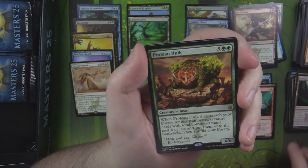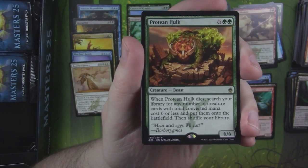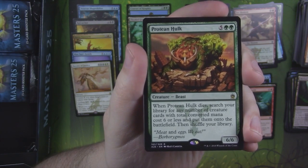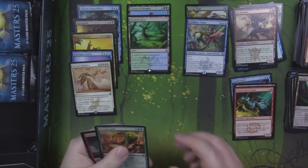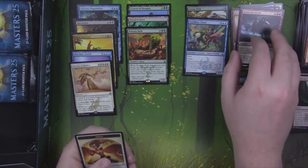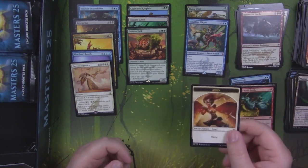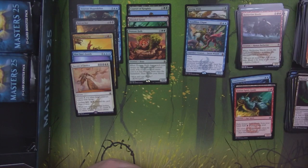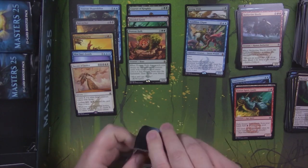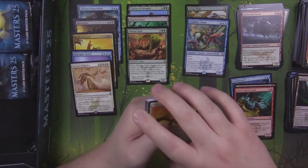And a Protean Hulk. This guy was worth a whole bunch of money at some point. When he dies, you can search your library for any number of creature cards with total converted mana costs 6 or less and put them onto the battlefield. So he's very good for like a sack deck — Golgari, dredge deck, or something like an Aristocrats deck, though it's not really ideal for Aristocrats since you don't really play green with Aristocrats. Angel token there from that pack.